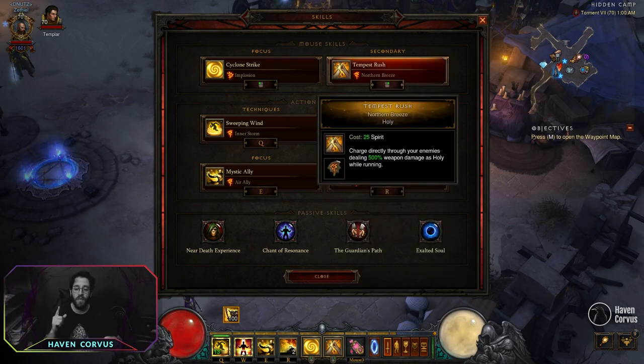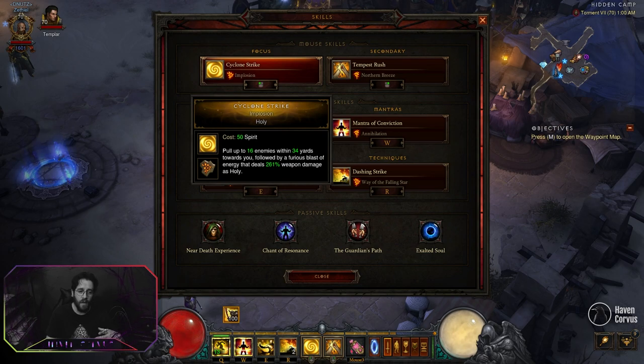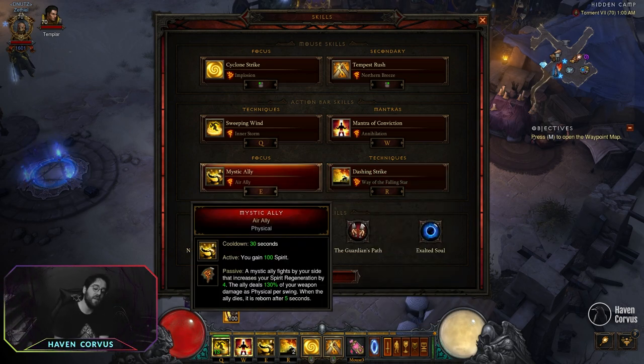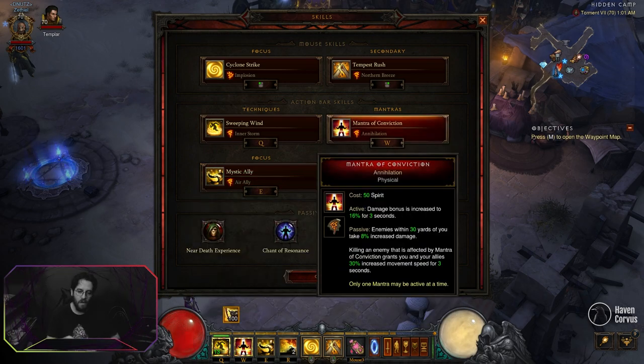For Tempest Rush, we're going to pick the Northern Breeze rune — this will reduce the cost of the ability so we can just keep the button pressed and use it, and it also does more damage. For Cyclone Strike, it's really up to you — I prefer the Implosion rune so it pulls enemies from farther away. For Dashing Strike, we choose Way of the Falling Star to have a little extra movement speed after we cast it, but after casting it we have 4 seconds of haste. The Mystic Ally — when we activate Air Ally, we gain spirit in case we're lacking, though it's possibly not going to be necessary. Mantra of Conviction gives us damage and a little movement speed whenever we kill something, and if we activate it, we have increased damage in case we want to kill elites.